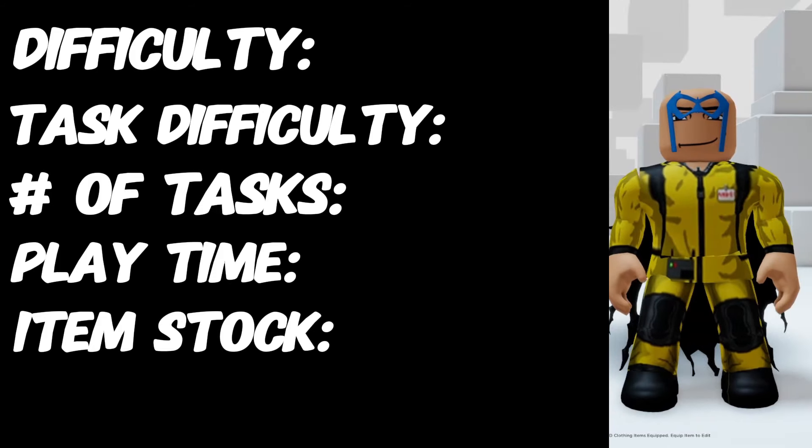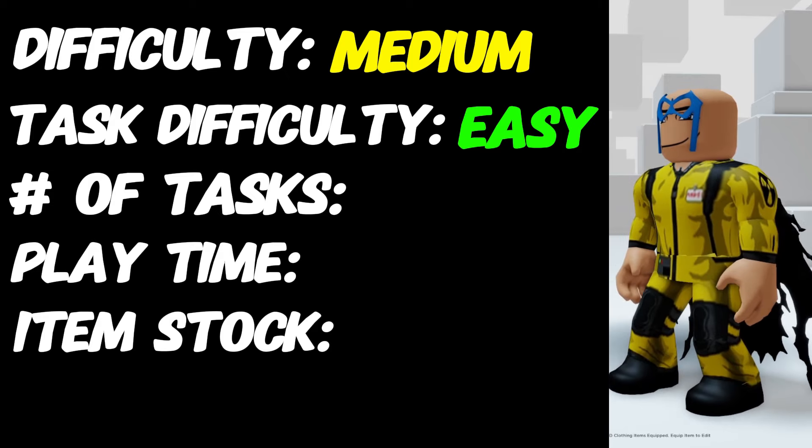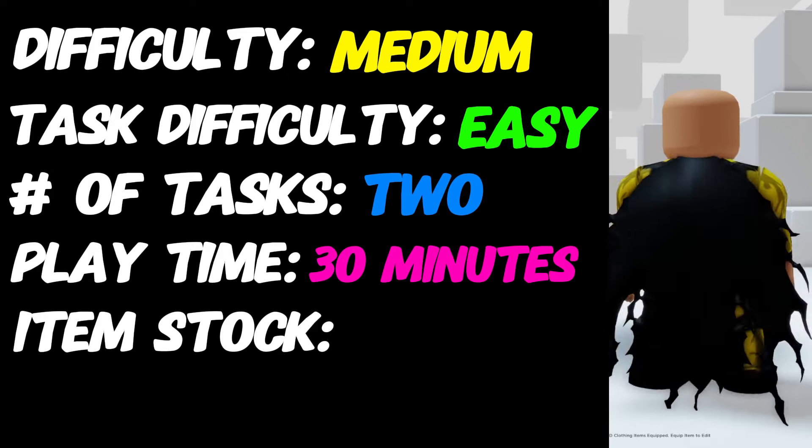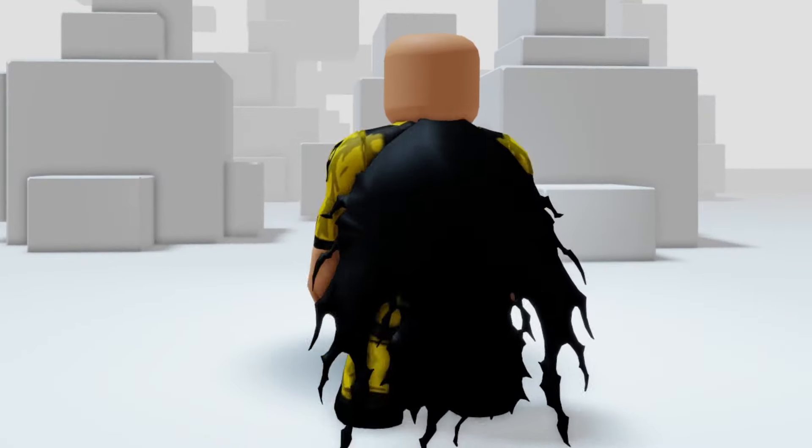Here is the item we are going to get and how hard it is to get! Difficulty: medium. Task difficulty: easy. Number of tasks: 2. My playtime: 30 minutes. Item stock: unknown. Here is what the item looks like up close!